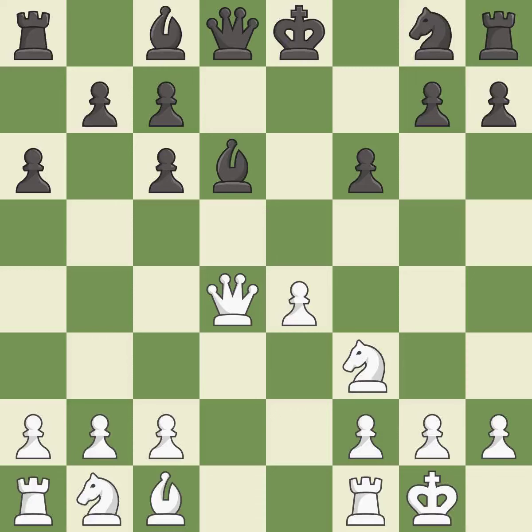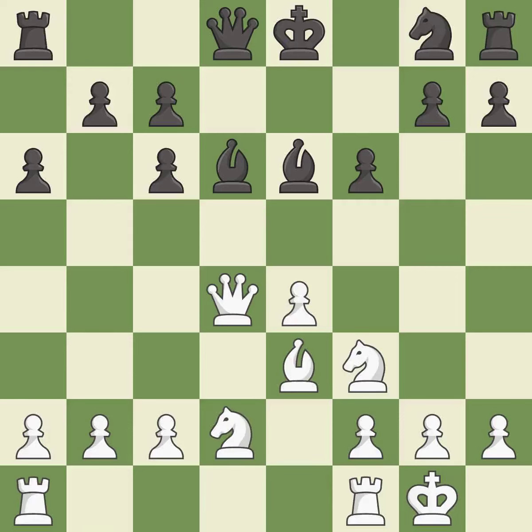This is the only good move. This develops a bishop off its starting square, getting it into the action. This activates a bishop by developing it off of its starting square — it is good. The rooks can see each other now, allowing them to provide mutual defense. It is best.